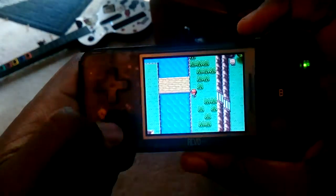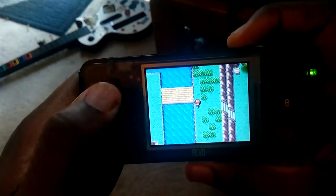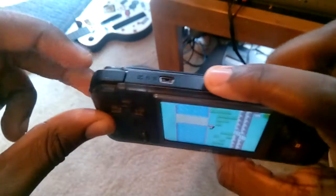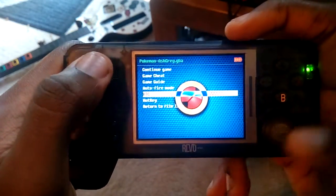So how you do it is: this is a game that I have the time set to nighttime, but it's not actually using the RTC because it's not enabled yet. All you have to do is hold Brightness and press L. That'll take you back to this menu. From here, just go to RTC.